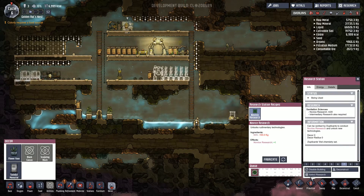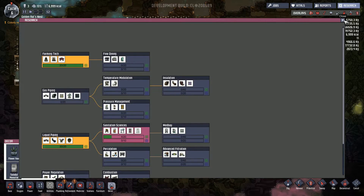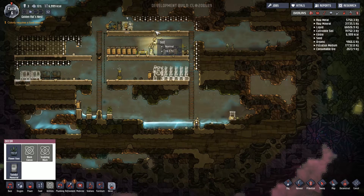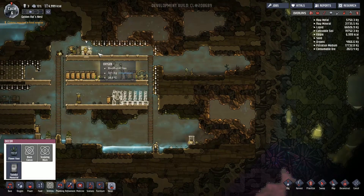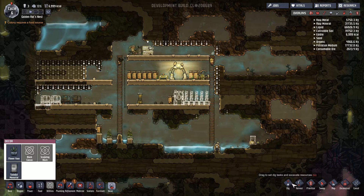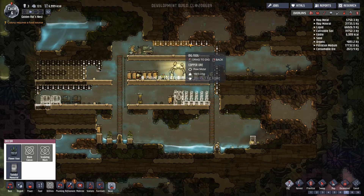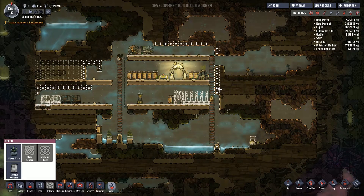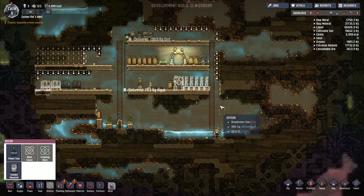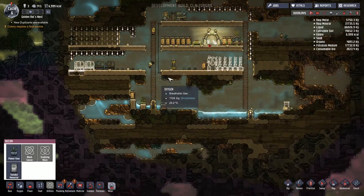We've got some research going — liquid piping is finished so we're working on sanitation sciences. I want to do a couple more things in terms of getting the base sorted. Let's prioritise this dig here because I'm going to want to put a supercomputer in there, and as soon as we get a new duplicate we'll have someone else to start working as well.